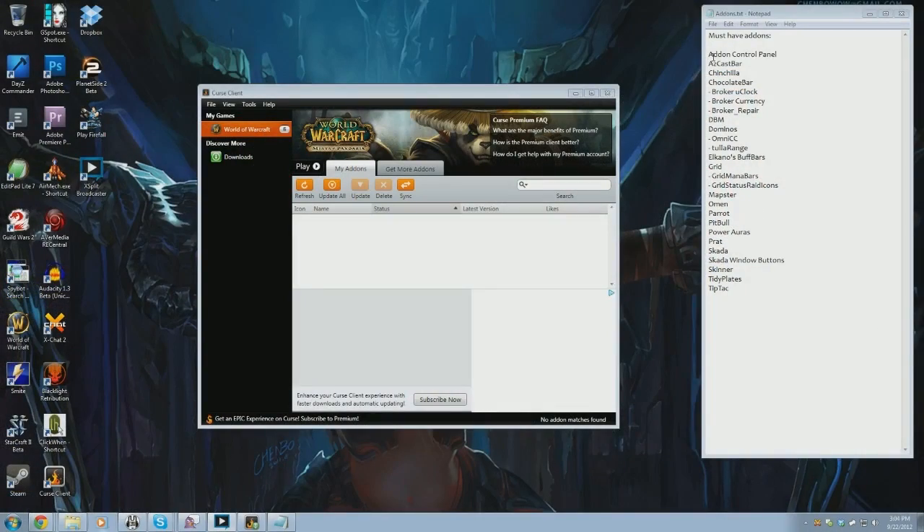I'm just going to go down the list here real quick. Add-on Control Panel — this is an amazing add-on that everybody should honestly have. It lets you turn on and turn off add-ons without having to re-log. It's extremely helpful when you're setting up a UI because it will allow you to switch off add-ons that you're not ready to mess with just yet.